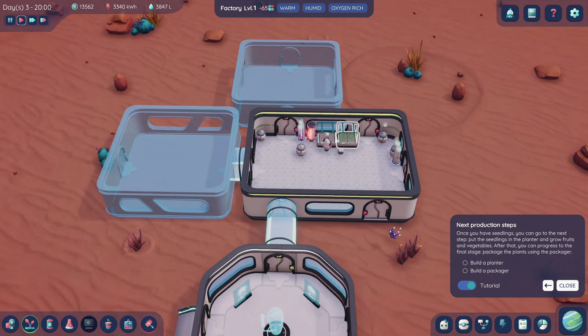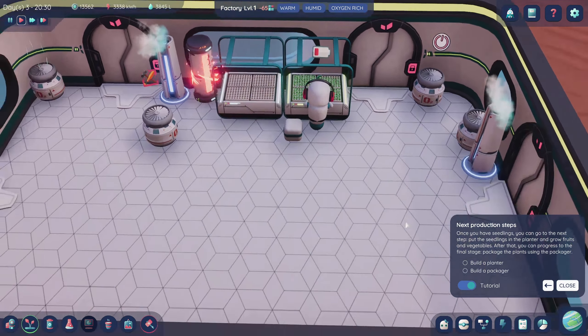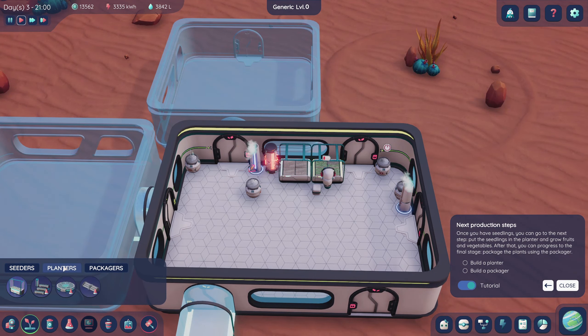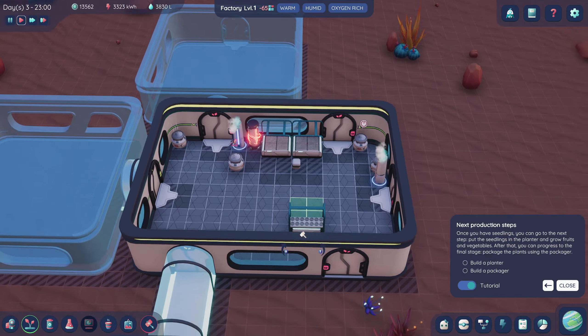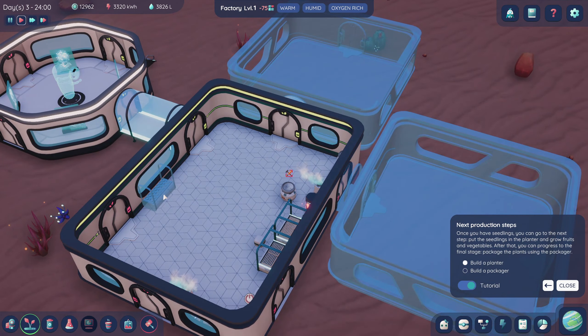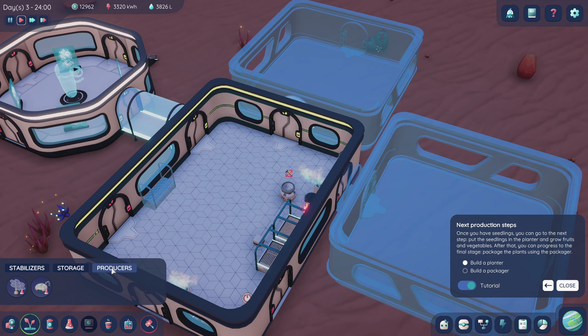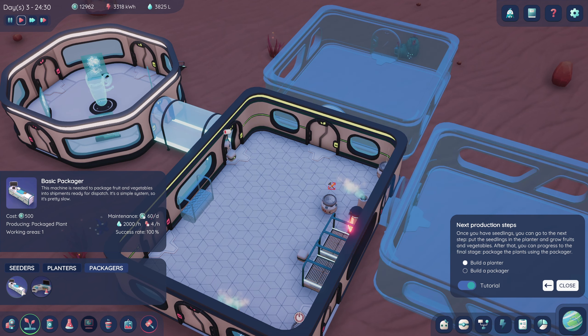Basic packager — we don't have anything to package yet. Oh look, this thing's done. Build a planter — the simplest of the hydroponic system designs, a passive system that uses a wick to feed water and nutrients to plants. Accepted plant types... I can't tell if berries are in there. We put the planter inside the room. Build a packager as well — this machine packages fruit and vegetables but it's a simple system, so it's pretty slow.